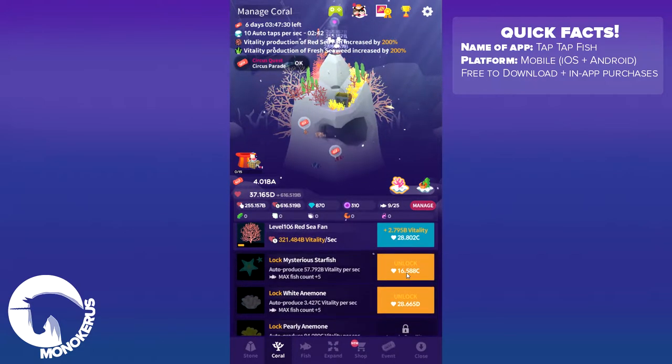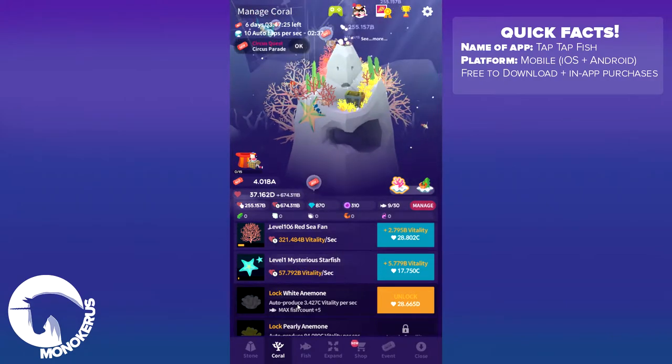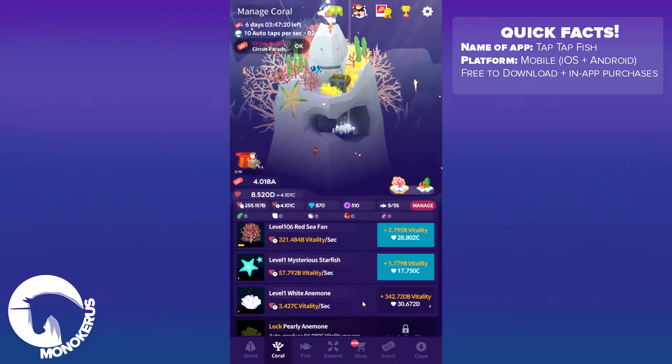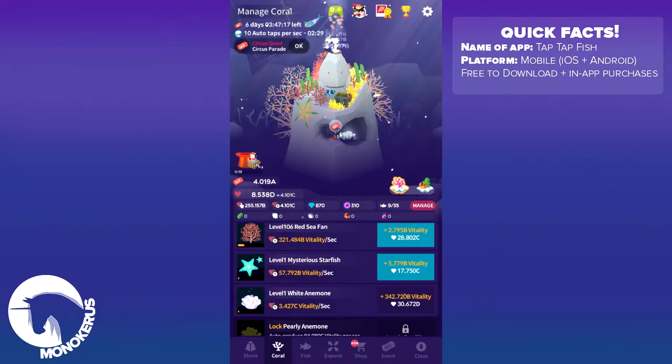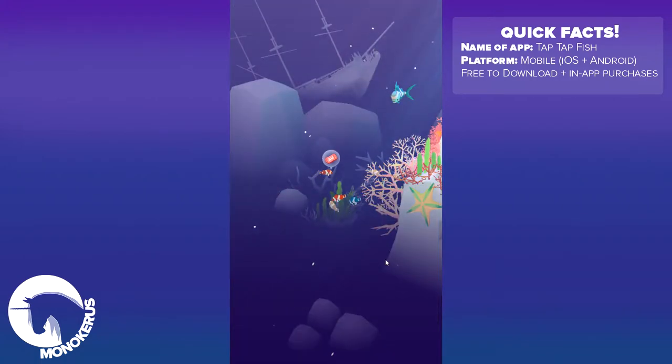So we're gonna just take all of these rewards, and we're going to get our first starfish — it's gonna show up here. And we're gonna produce our first white anemone, which shows up down here, and that's good because it helps us gain more vitality. I think I should also buy some seaweed because that will help us to create more fish, which we can merge with each other to get entirely new types of fish. So I'm going to purchase this, and that will show up over here.